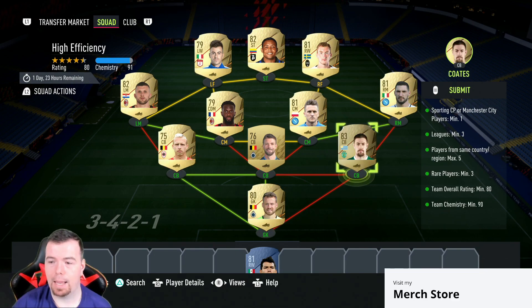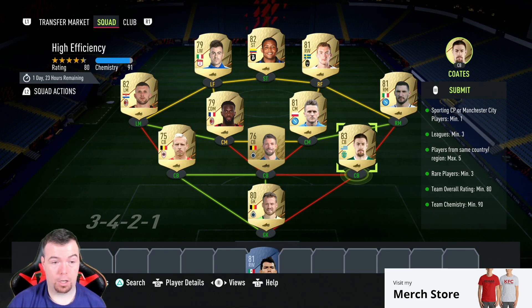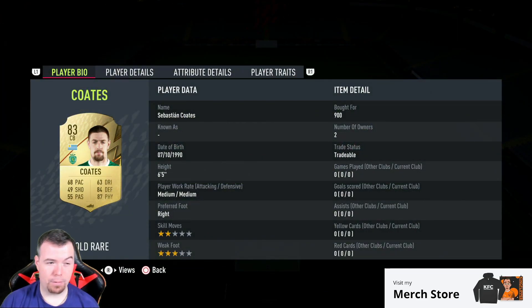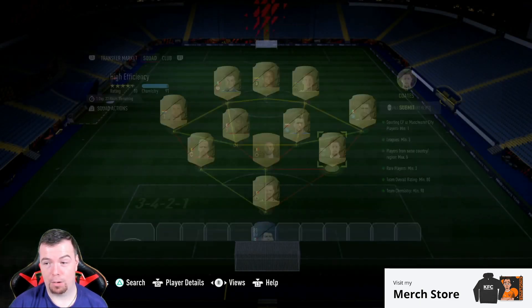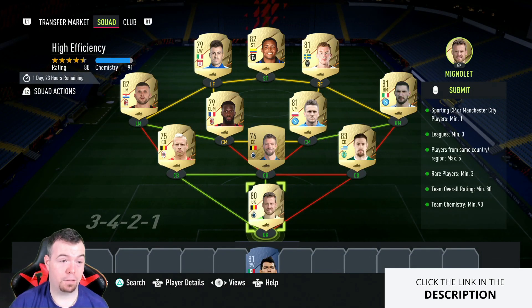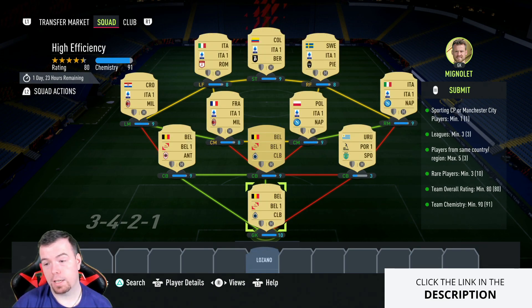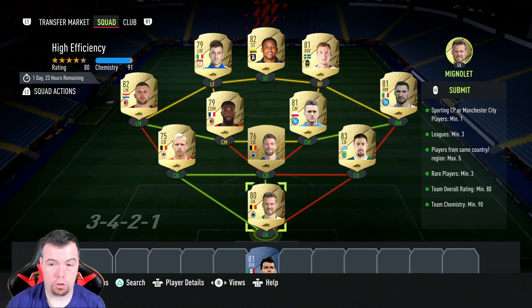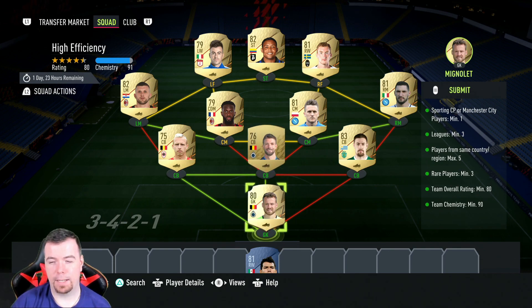Coates is actually one of the best players to go for — he's about 900 to 1,000 coins on bid, probably going up now. He's an 83-rated right center back, which satisfies the top leagues requirement with a minimum of three. I went Belgian league, so you don't have to copy me, but you do need strong links.